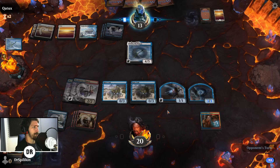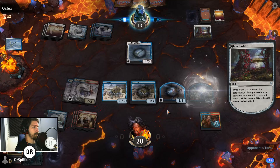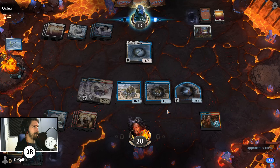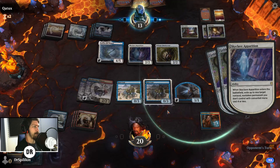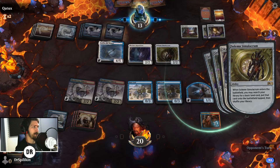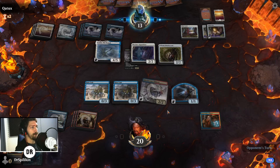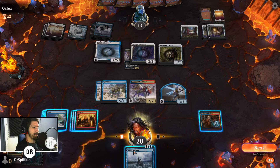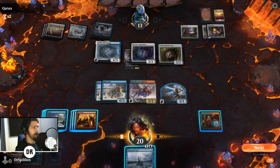With Yorion they're rebouncing the Skyclave — I'm a little surprised, but if you've got a 4/5 to block you don't mind. Glass Casket takes out a creature. I feel like there was a better order to play those — Glass Casket the fairy first, then Yorion — but hey, they've got me in a tough spot right now.